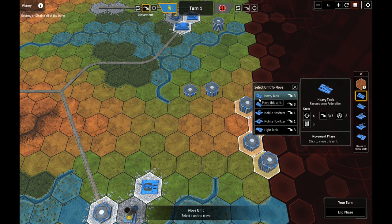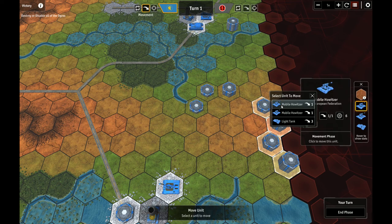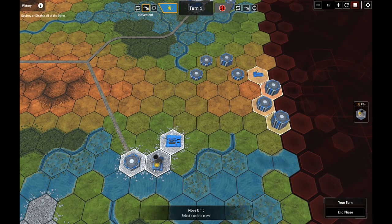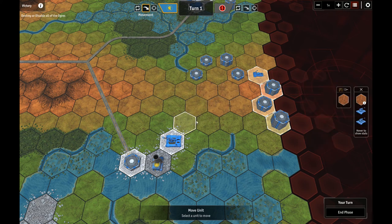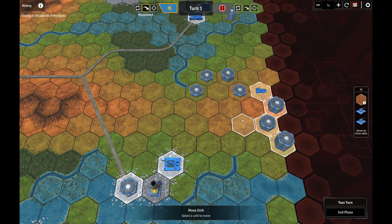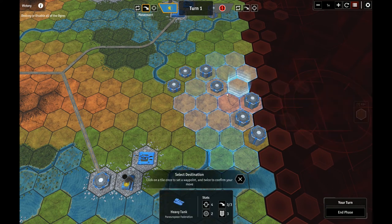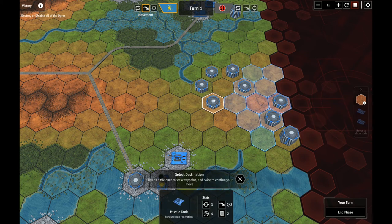It might be worth just trying to blow that bridge ahead of time, because I thought about it before but never actually did it. Mobile howitzers only get one move, but I'll move them up — they have a range of six. I'll try to deploy them back out of the way so they can chase an Ogre that gets down to one or two moves, and maybe get a few shots while staying out of range. I'm going to camp the cities with anything I can.